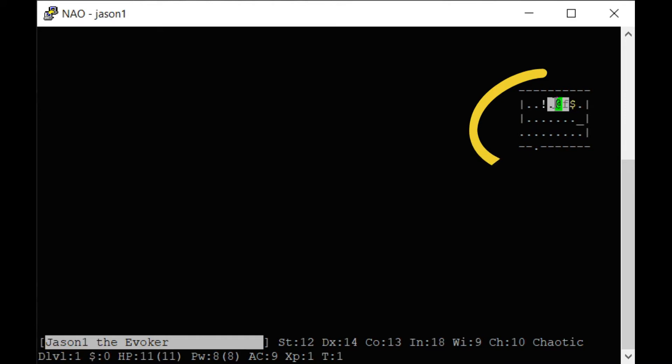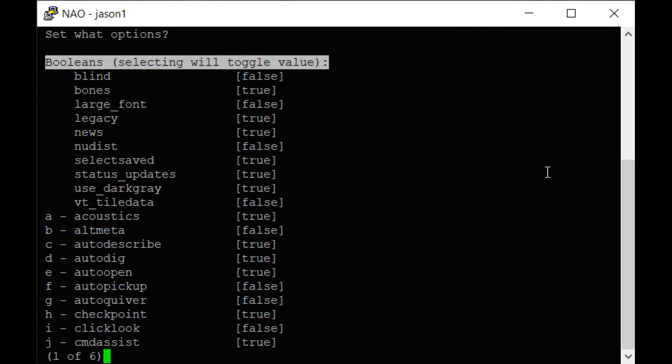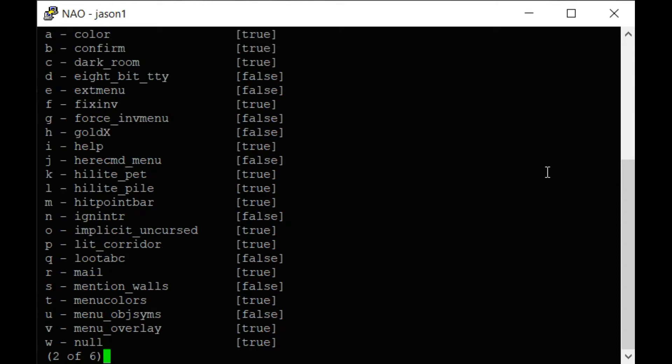Looking at the first screen, you see text. Your character is an ampersand, your pet is an F — F stands for cat. You move with the number pad, you land on objects and pick them up. That's an altar — we'll go over that in a minute. There are a few default options I like to change; the first is to make sure autopickup is set to false, because otherwise you pick up every object you run into, and when you hold too many objects you're penalized.